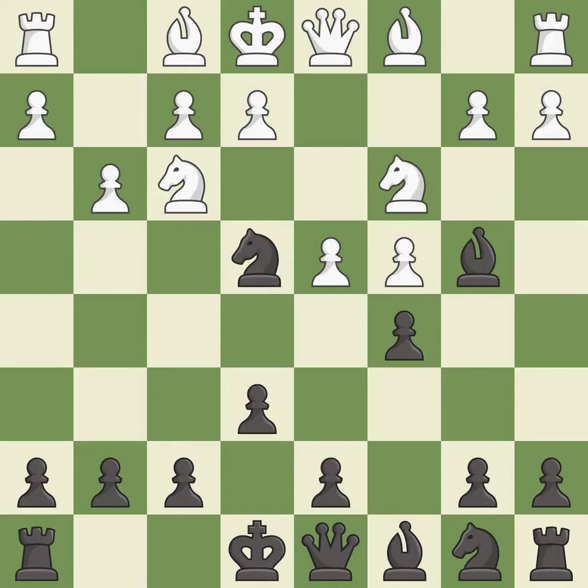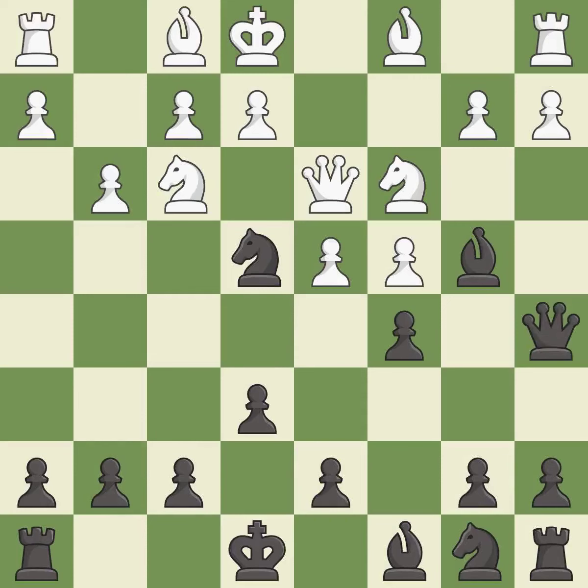Ne4 places the knight in the center of the board and attacks the c3 knight. The knight is now adequately defended, which creates a threat to win a knight. This maintains the balance in material with a good trade.